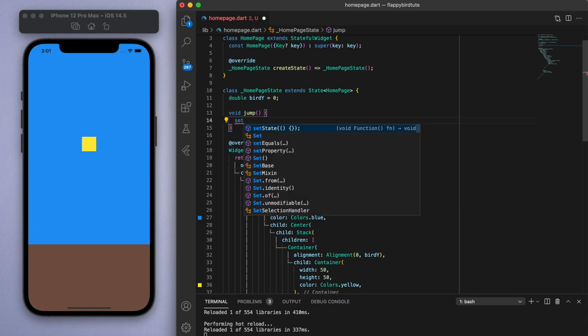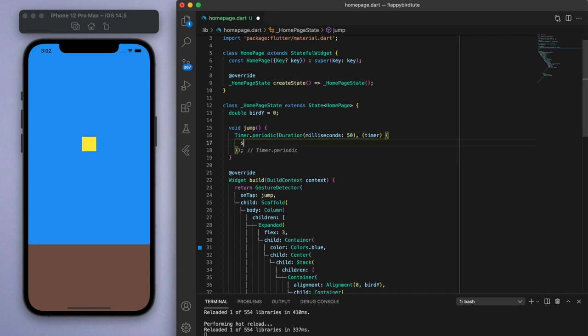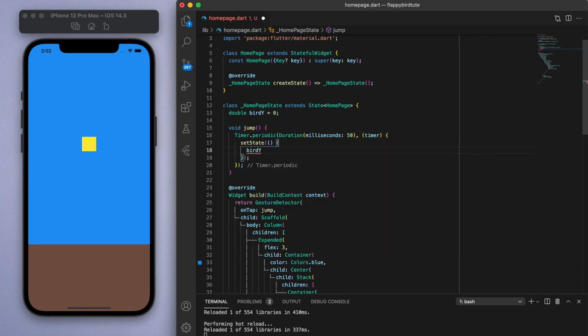And what happens in the jump method? Well, let's start a Timer — which you will need to import — and for the duration, we'll set it to be 50ms, and set the state to change the birdY to subtract 0.05. Now remember, since negative one is at the top and positive one is at the bottom, subtracting should mean the bird is moving upward. So let's save this and run it to test it out.